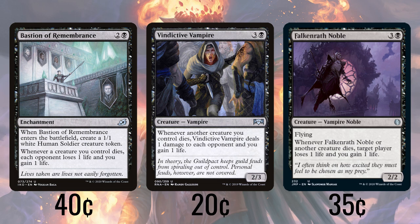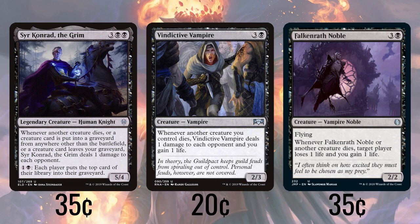Sir Conrad the Grim deals 1 to each opponent whenever a creature goes to or from the graveyard, which are both things that happen a lot with this deck. You can pay 1 and a black to have each player mill 1 — an ability we won't be using an awful lot, but it's handy to remember when an opponent uses something like Vampiric or Enlightened Tutor that puts their card on top; we can just mill it away.